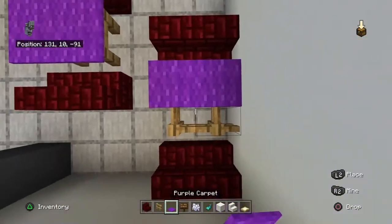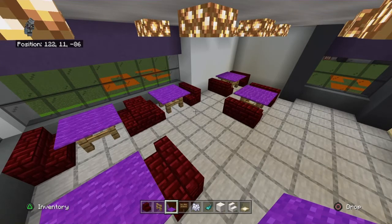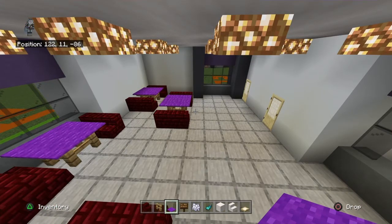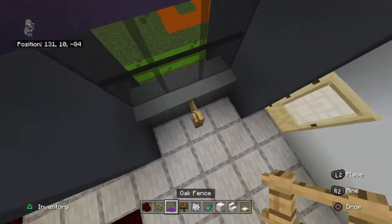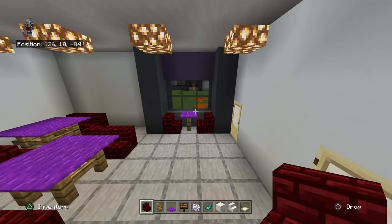Also place another one all the way in the front left-hand corner in the white concrete area — it'll be a little cramped but it's fine. Note that for a fast food restaurant you don't really need a lot of seating, especially since people prefer drive-thru nowadays. I also did a tiny table in front of the window: just an oak fence in the center with a purple carpet on top, with red nether brick stairs on either side of it facing forward and backward.